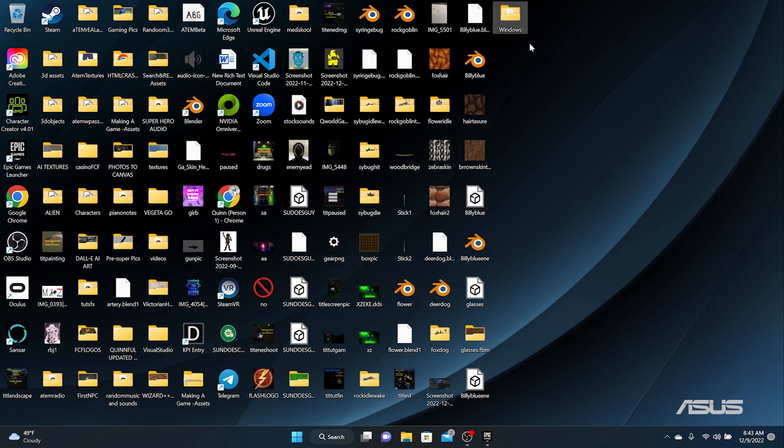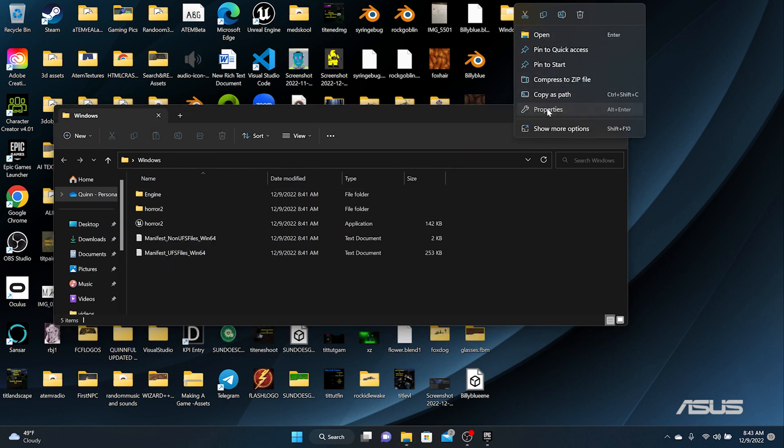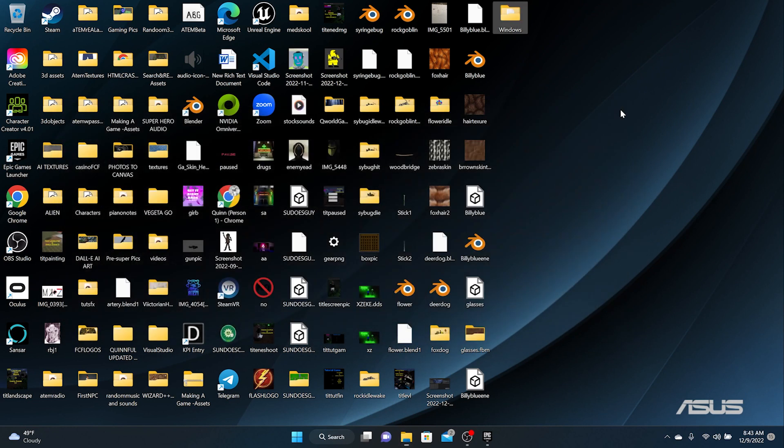The game is on my desktop in a folder called Windows. If you open that folder you'll see all the game files you need. Right-click the folder to check its size — mine is only 482 megabytes, which is very small. Now we're going to put this on itch.io and I'll show you how.